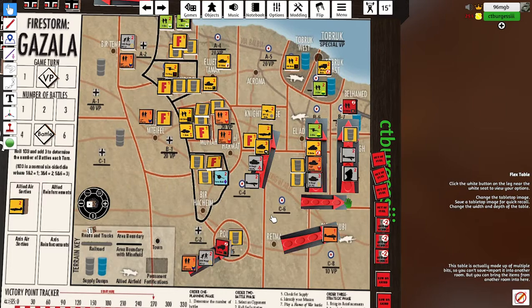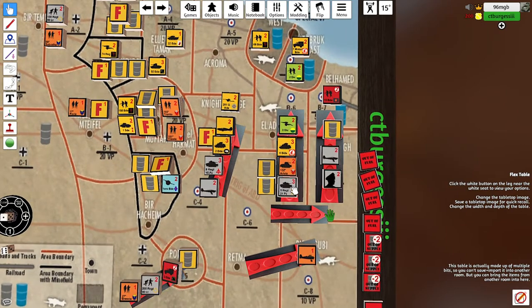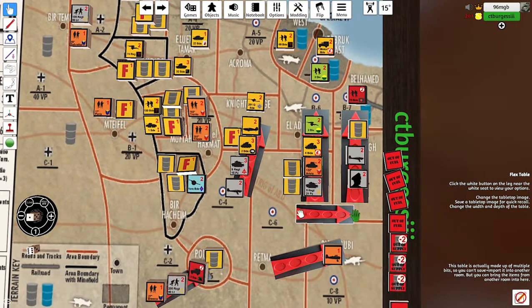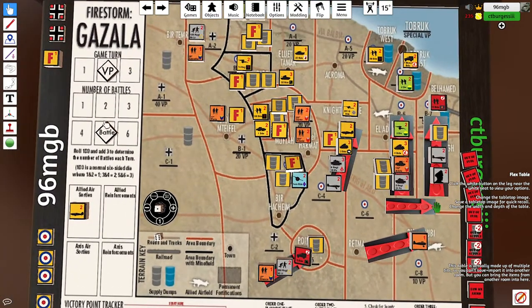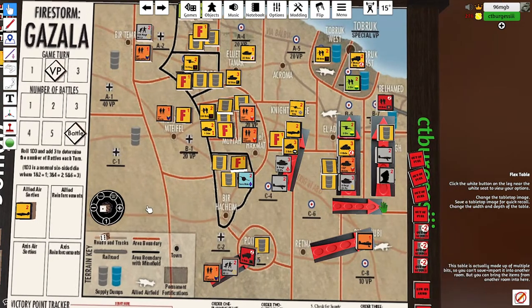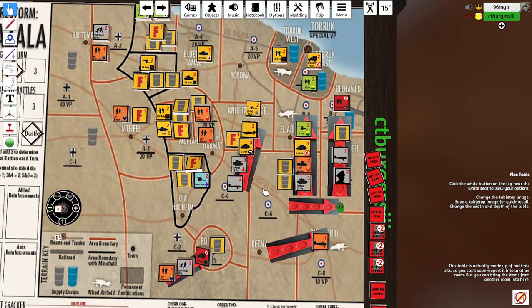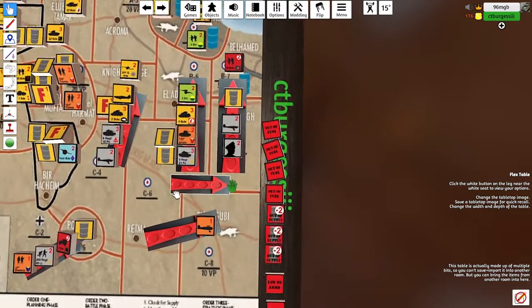It kind of dawned on us: how are the Germans ever going to take Tobruk if they're only moving one square each turn? So we had to find a way to do it simultaneously online. There's a way you can play this using what's called the general's battle — using the strength of the troops, you can actually work out the outcome of a battle by rolling dice behind the scenes. The first thing we did was roll for the number of battles and we rolled six.